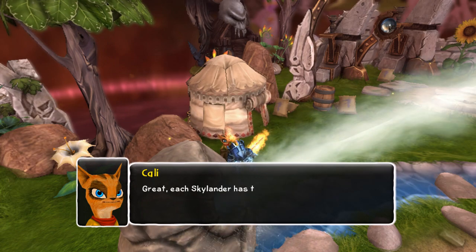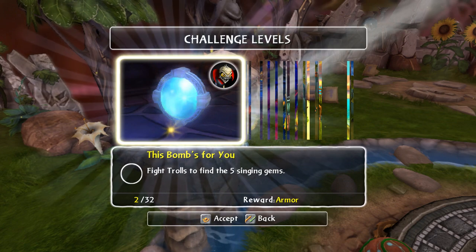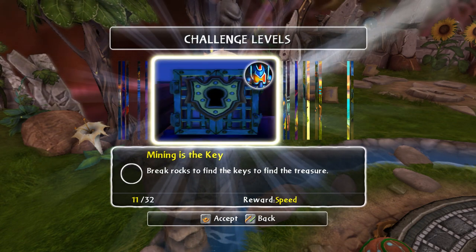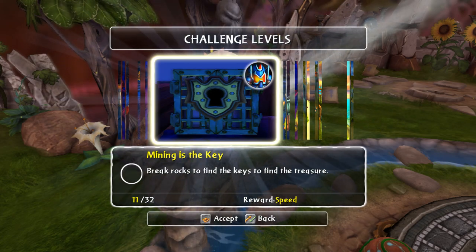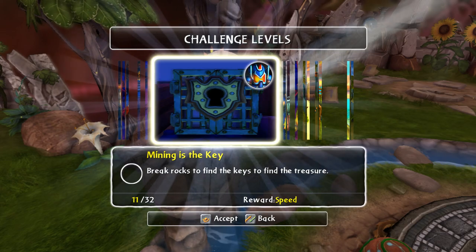Each Skylander has their own heroic challenge, but all Skylanders are — now let's see, where is Ignitor? See that? Reward: Speed. So that means if I take my other Skylanders and do this one, they'll get more speed.